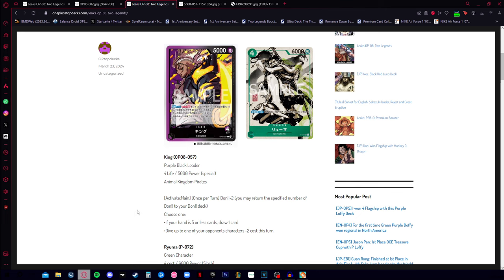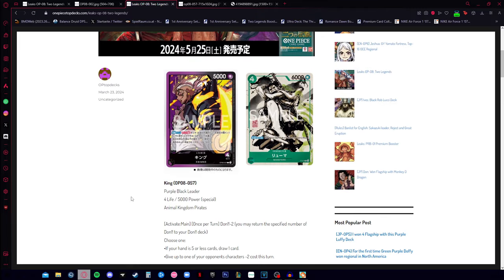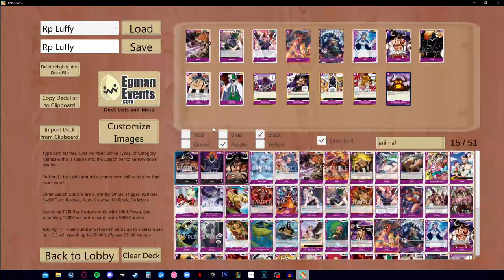With King's effect, you can choose to either draw a card if you have five or less cards, or give a character minus two cost. It's a bit above basic — he's not as exciting as Marco, but he's really cool because he has the Animal Kingdom Pirates type and access to black and purple characters.